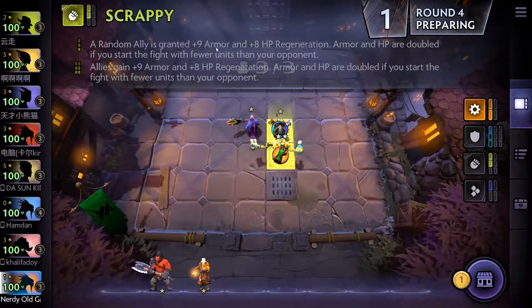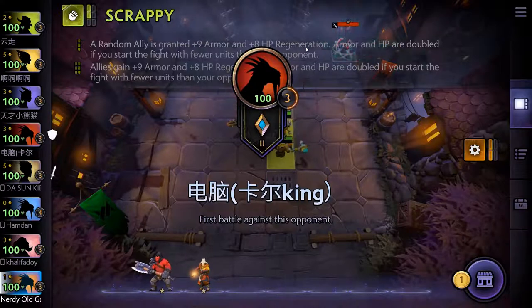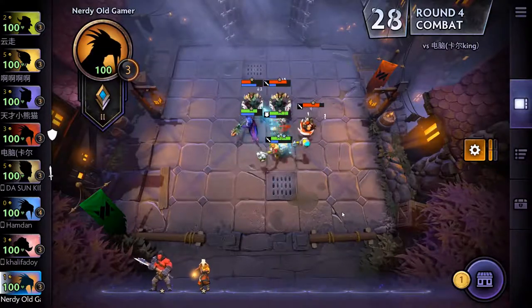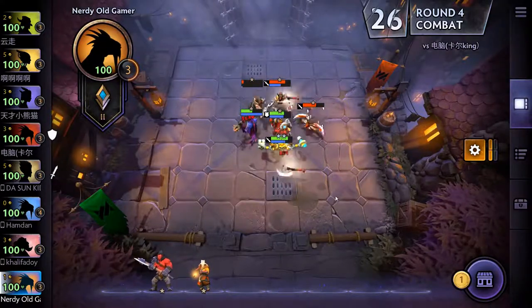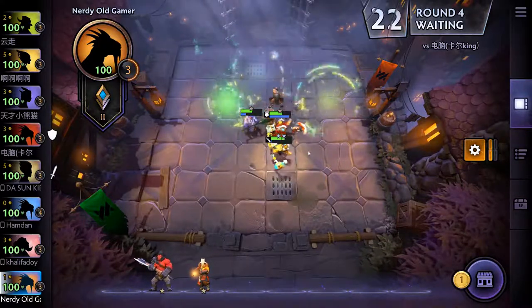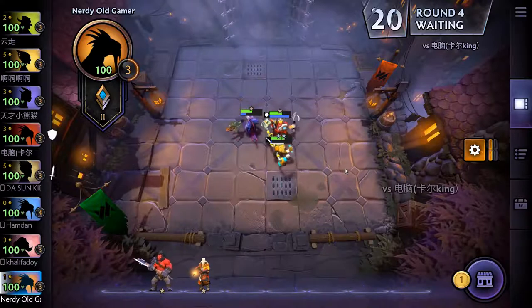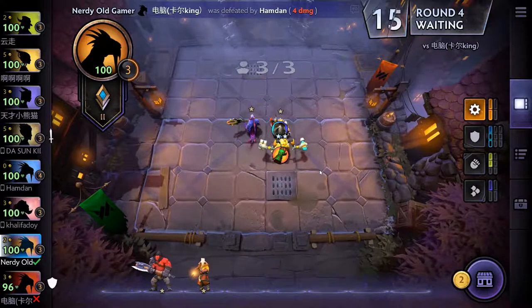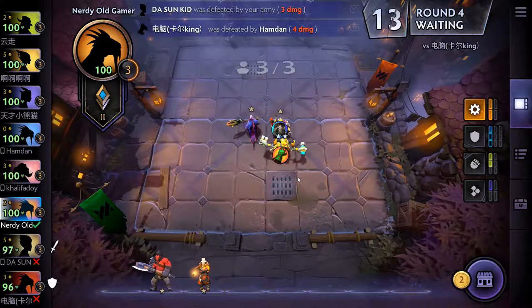What does this do? Random allies granted plus 9 armor and plus 8 HP regeneration. Not bad. So we are up against people now, and the first round here went very well. Very good.